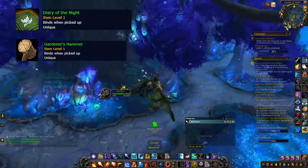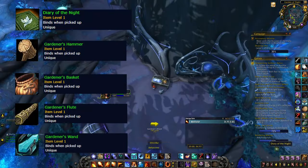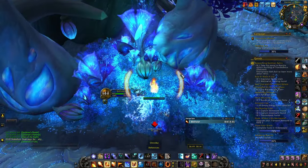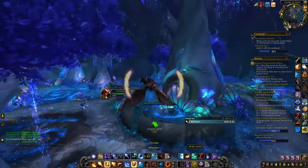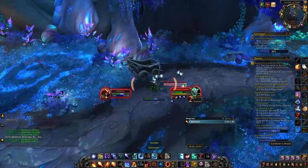There are five items to find: the Diary of the Night, the Gardener's Hammer, the Gardener's Basket, the Gardener's Flute, and the Gardener's Wand. They are located at five specific spots on the ground, and can be a little tricky to notice since they're small. I'll also leave the coordinates in the description so you can easily copy and paste them into the game.